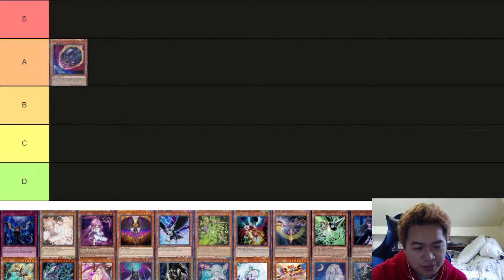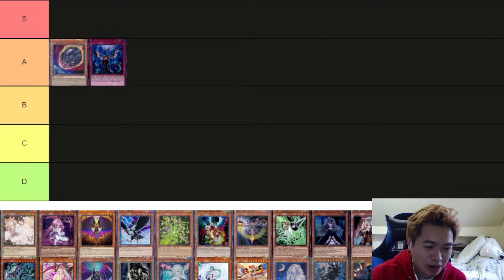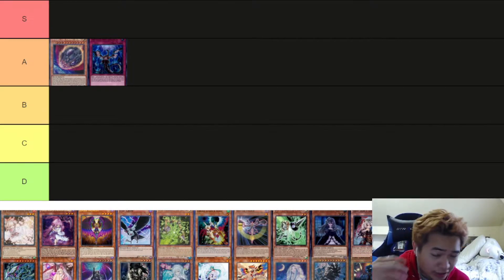Next is Infinite Impermanence. Surprisingly, in my opinion, this card is quite good this format. A well-timed Infinite Impermanence will stop many plays, and it's really good going first or going second — always a very viable card. If you're going first you can set it in the middle column or side column to stop Pendulum players. You have so many applications with this card. I'm putting it at A tier — not the best, but a very, very good card to have.